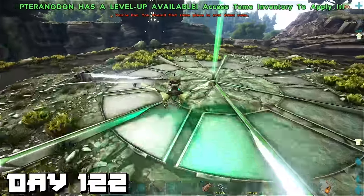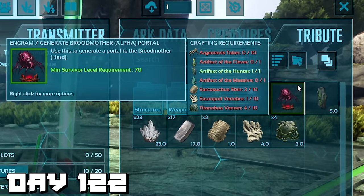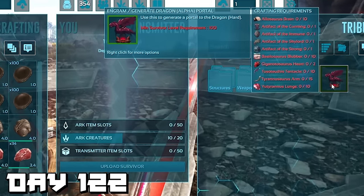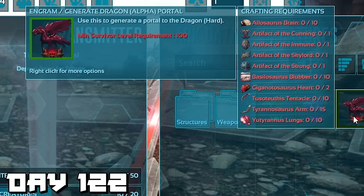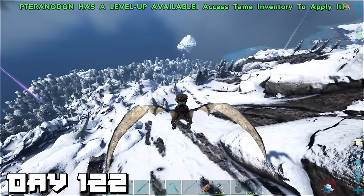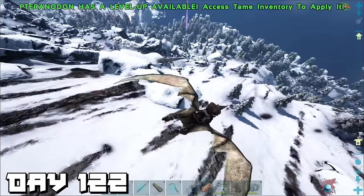We checked the green obelisk and think we have all the Broodmother tributes back at base. At the red obelisk we might have some tyrannosaurus arms and at least eight tusoteuthis tentacles from the last video — the rest should be easy to get. At the blue obelisk most tributes are easy to get; we already have all the artifacts, just need more megalania toxins, thylacolia claws, and spino sails. Then we spotted a giga and we know we need two giga hearts for the alpha dragon.